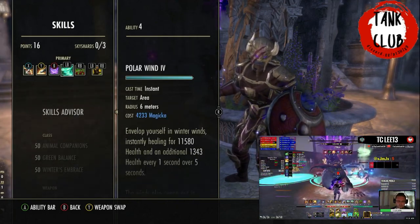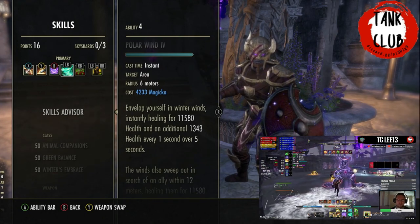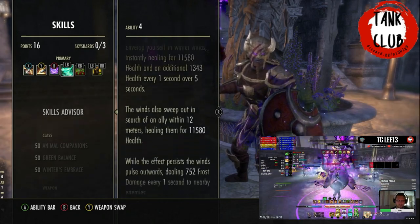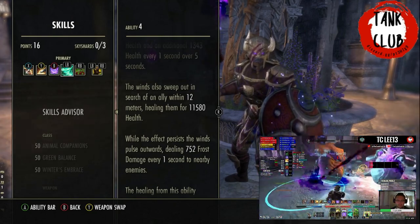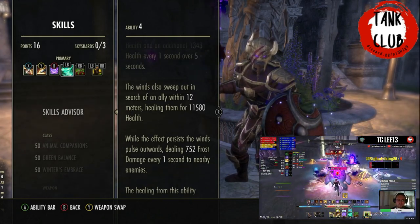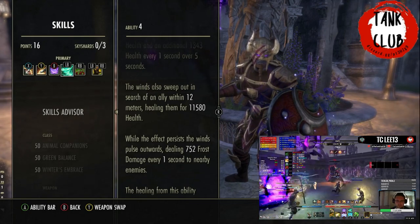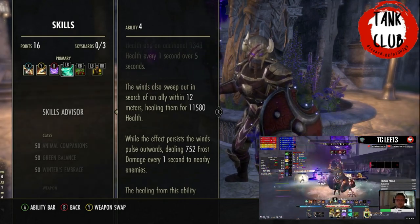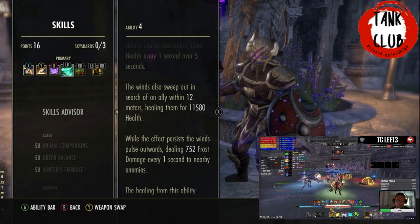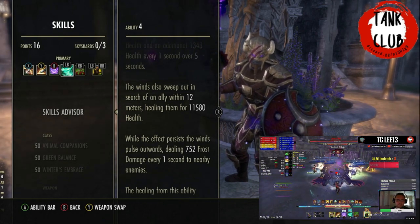Our next ability is Polar Wind, which is a very good self-heal. As a base heal it gives 11,580 and then a small heal over time for five seconds. It's also healing somebody else within 12 meters of you, so it's a two-person heal. The good part is you're giving yourself and somebody else this heal, and it can crit — so the actual heal will be much higher than the tooltip says. Things like Major Mending will also boost how much it heals for. It's an extremely good way to maintain your health, especially in the portal.